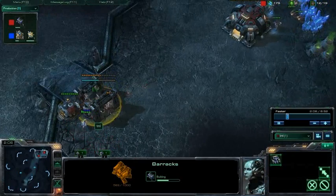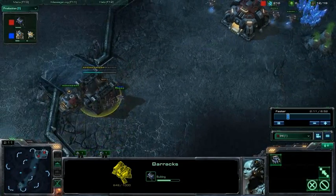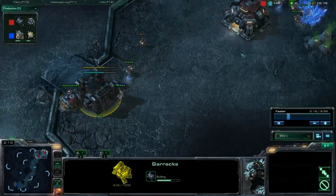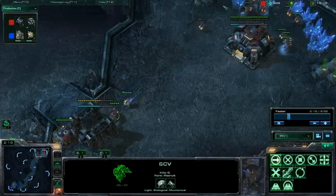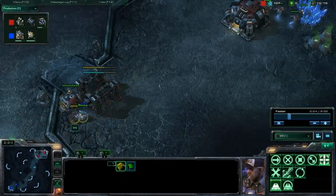Also, this barracks placement — you don't have to put this barracks here. You can put this barracks up here, put one supply depot to scout your ramp and get vision on your ramp. Put this barracks up here. See how annoying this probe is and how long it takes this SCV to get down here? It's sort of pointless.